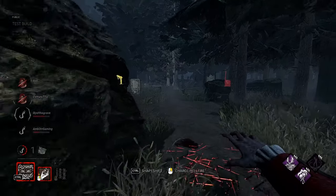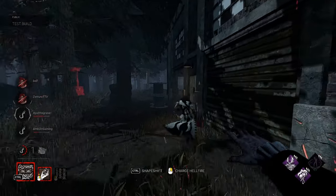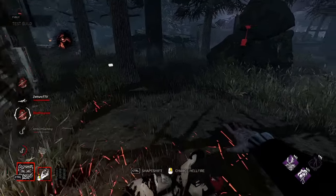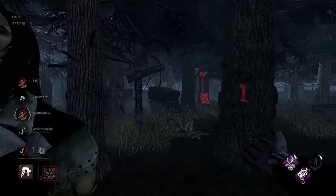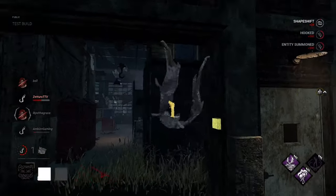Like I said, if we can keep two people on a hook at a time we should be sitting pretty nice. That's a down! And then we're gonna use the bats and use the teleport to get over there.